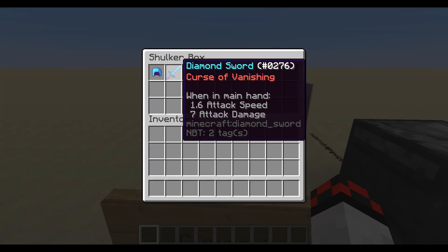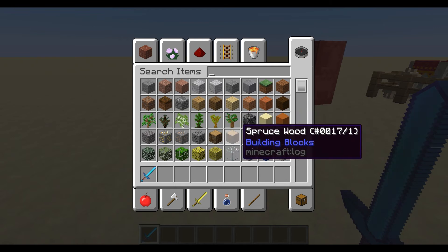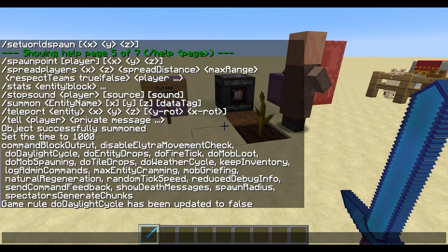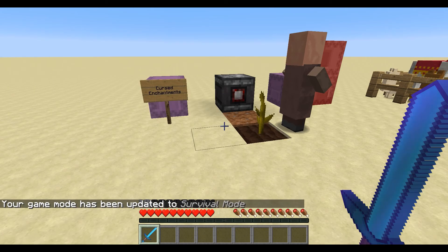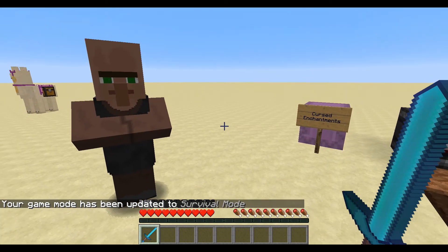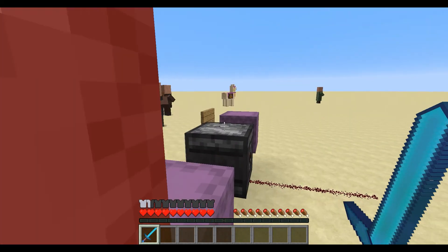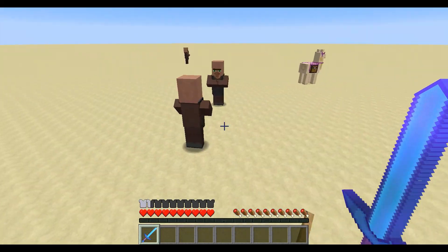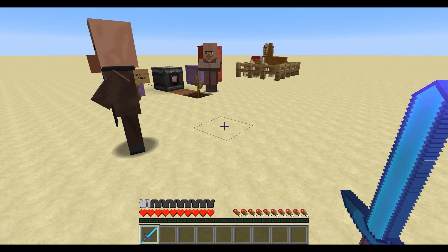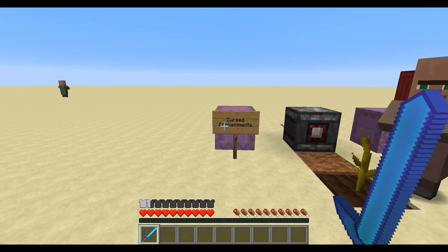First, we have the new cursed enchantments. These can be found in jungle temples and places like that. If I put this on and switch into survival — game mode zero — I am not going to be able to take this off. I cannot; I am clicking and it will not let me take that off. So that's the Curse of Binding, and that can go on any piece of armor. It's going to be really good for map makers if they want you to keep something on — you literally cannot take it off.